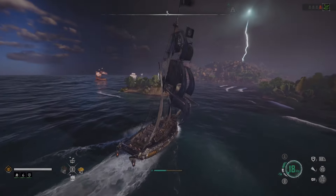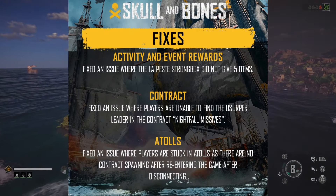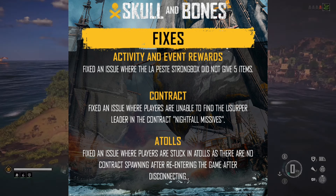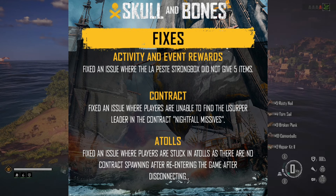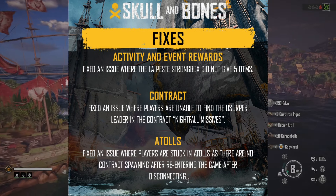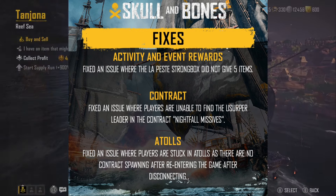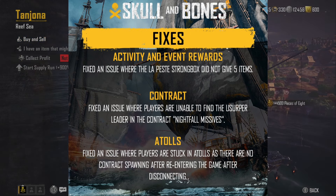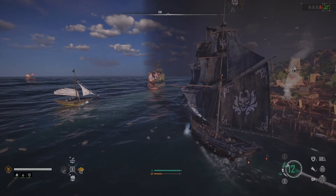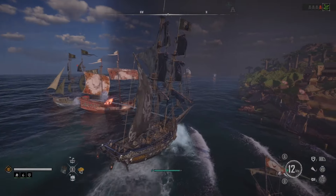This is just a balancing change more than anything, but they've also rolled out a couple of fixes as well. They fixed an issue where the Lepest Strongbox did not give five items — I guess it was giving less than that. With Contracts, they fixed an issue where players are unable to find the Usurper Leader in the Contract Nightfall Missives. And for Atolls, they fixed issues where players are stuck as there are no contracts spawning after re-entering the game after disconnecting. Just a few more blockers removed — so just a small update, really.